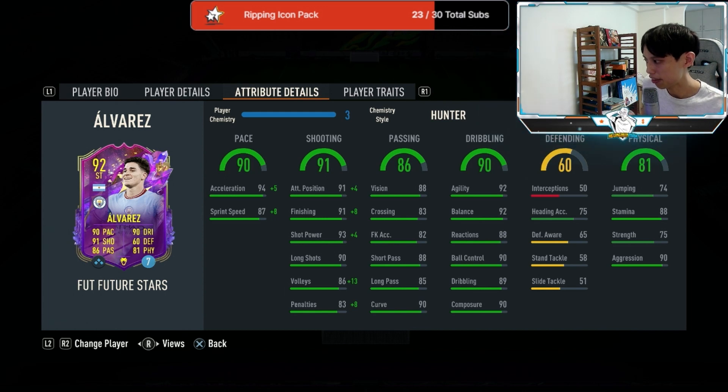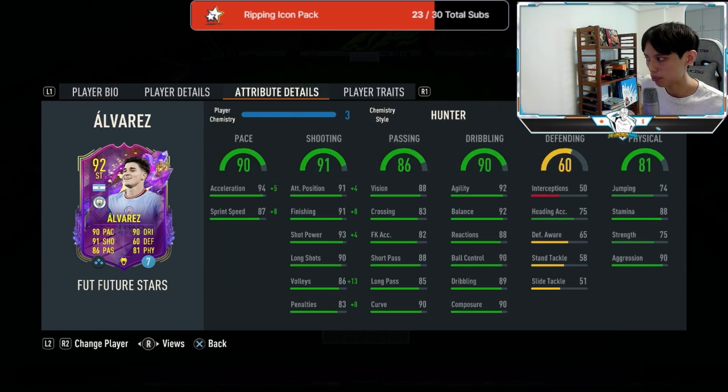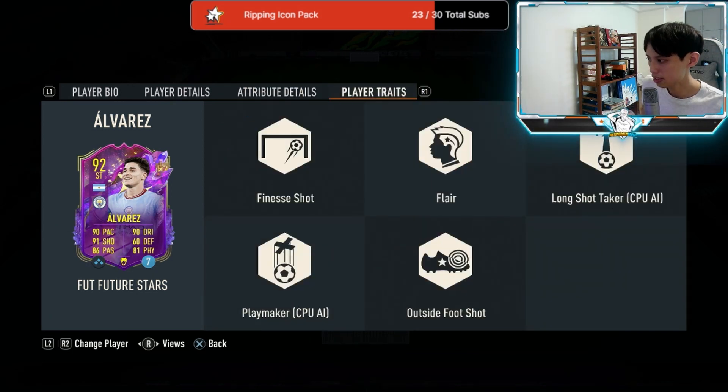Along with 85 long passing, and as mentioned, the high-high work rates mean he might make a decent CAM. He has 92 agility with 92 balance, great reactions at 88, very good composure at 90, and stamina at 88. He's not exactly the strongest though, with strength sitting at 75.